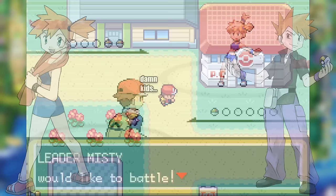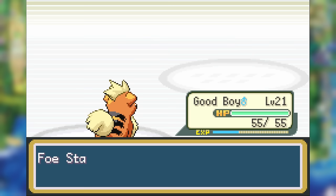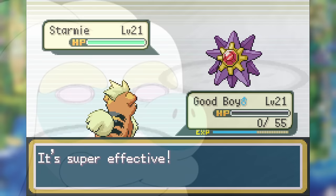At level 21, we are just barely able to two-shot Staryu with what had to be a minimum damage roll followed by a maximum roll. Regardless, it doesn't really matter, because by the time we get to Starmie, we get outsped and one-shot with Water Pulse. Guess we're gonna fight the rival then.